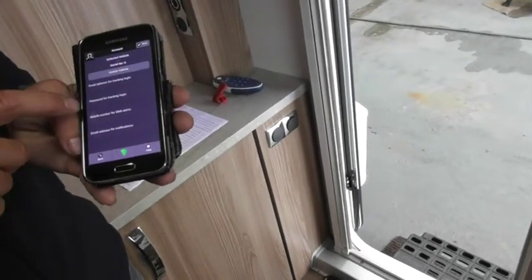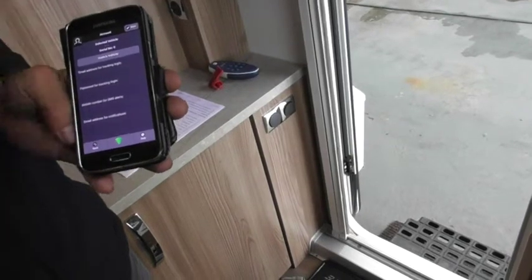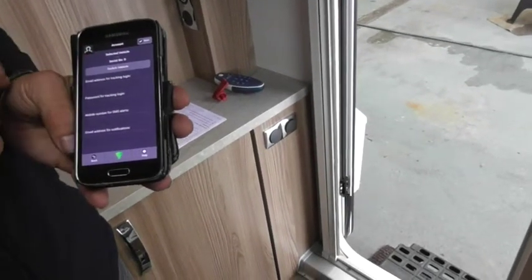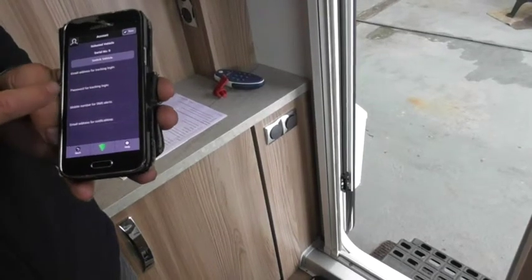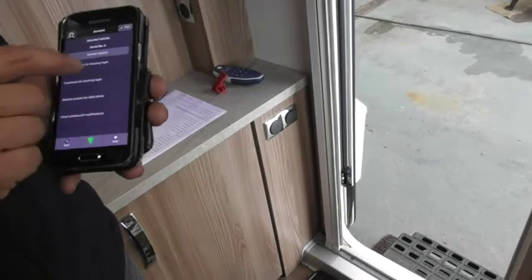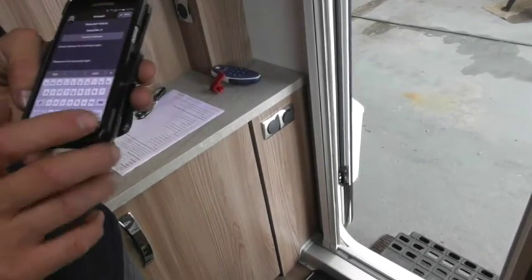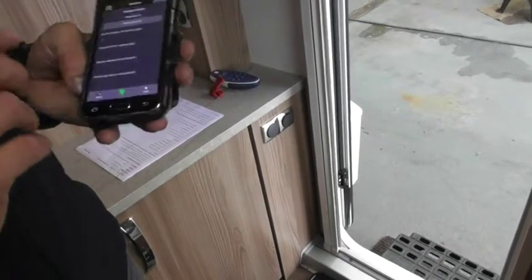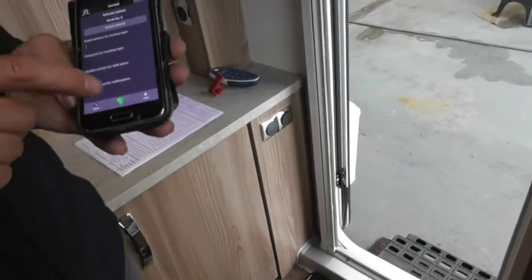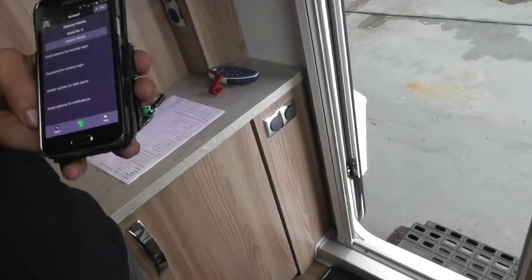What you do is put your email address and password in. It will say 'search vehicle' — select vehicle. Tap on that grey button — once it comes up, it will show your van just underneath that grey button. It will say Swift Celeste 560 or whatever it is. Tap on that, and it will pre-populate all the rest of the information — the mobile numbers. Save, and then that will connect.